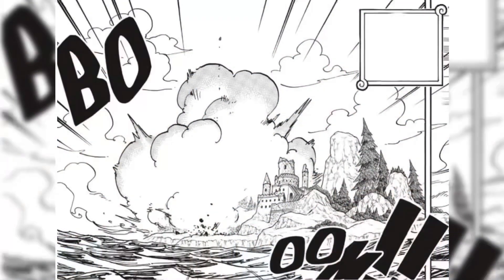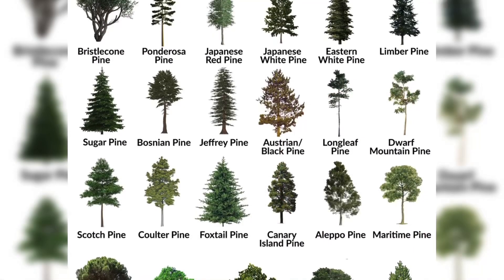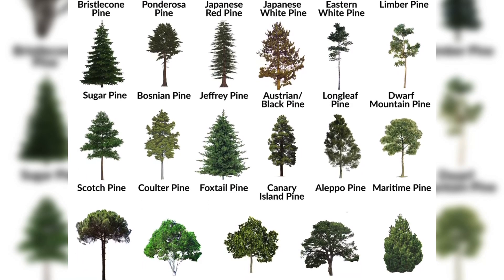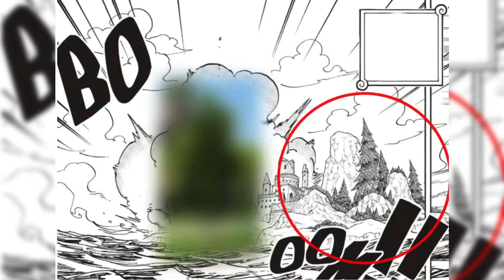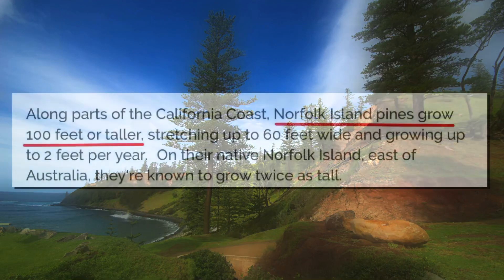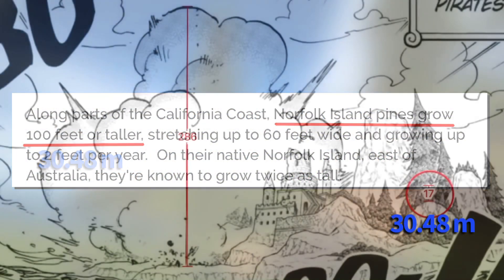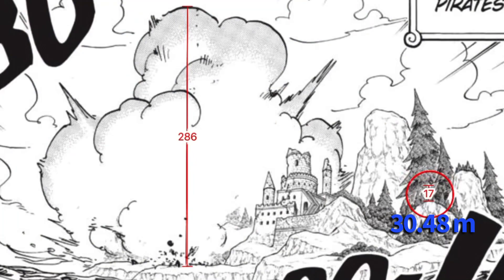This island that Kaido lands on seems to be covered with cone-shaped pine trees. Of the many, many types of pine trees in the world, the most common pine that grows on an island and looks like this is the Norfolk Island Pine. The Norfolk Pine grows at a standard height of about 100 feet or 30 meters tall. Taking that and applying it to the standard size tree in this panel, we can find this dust cloud is about 512 meters tall.